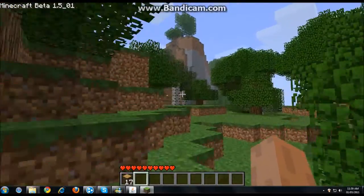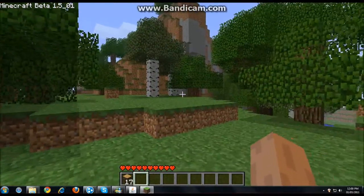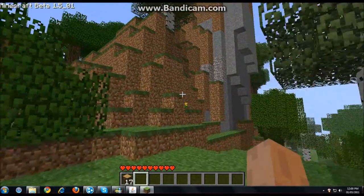There's a mountain — that looks good. What you're going to want to try to look for is mountains because they're high off the ground and monsters can't really get to them.